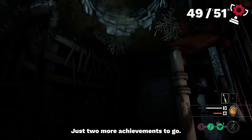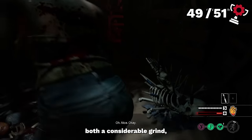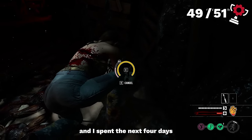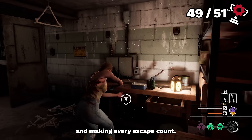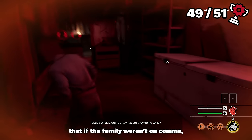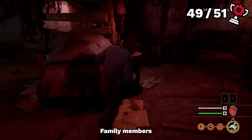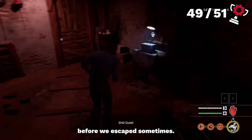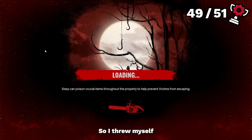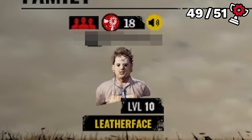Folks, we're almost there — just two more achievements to go. But these two were painful: 100 escapes and reaching level 50, both a considerable grind. Not scared of work, we got to it, and I spent the next four days more or less exclusively learning victim and making every escape count. It was getting easier, and by this time if the family were on comms the strategies meant family members didn't even have time to prep before we escaped. After four days of escape after escape, we were only one off our goal.